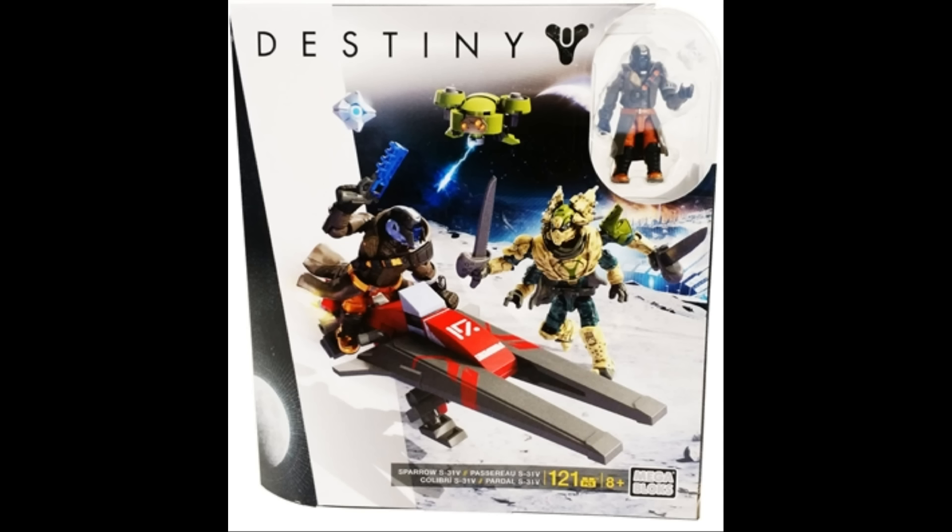Each set comes with a Vandal, a Shank, a Sparrow, and one figure. The Sparrows do look pretty great — you get a black and red one in the set that has the Warlock, and the set that has a Hunter gets a white one. I do prefer the black and red one, but I think both sets are worth picking up. You get a Ghost with each set as well for each Guardian.